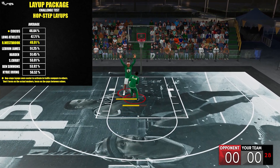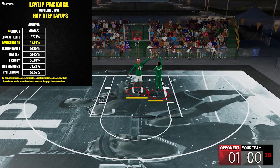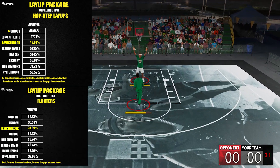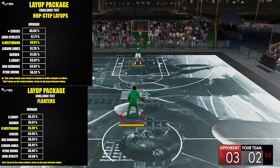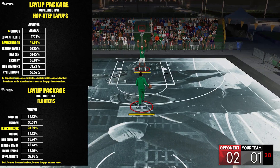Going back — on hop steps, it's kinda decent, right in the top 3. And on floaters, it's in the top 3 as well. But the gaps between them aren't really that big. I think 2K didn't put much randomness or different kinds of floater animations into each package.